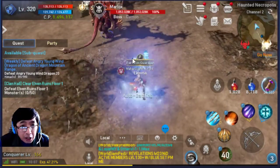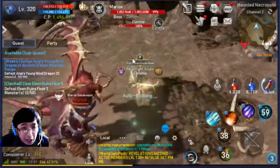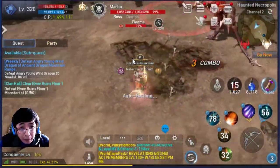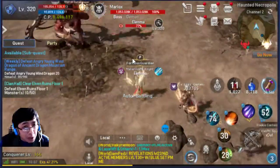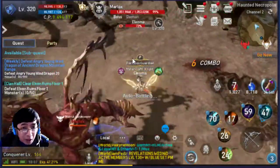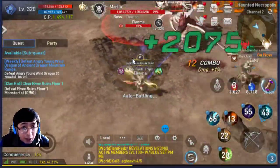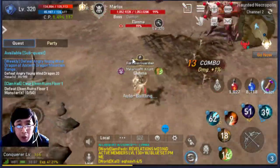So for starters, Marlox actually has two sets of basic abilities which he usually casts more frequently. One of them is an AOE attack, like that one, where he jumps from the area which could usually stun you. The other ability is like a frontal attack — there it is. So those are the things that you need to be quick about.